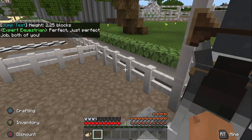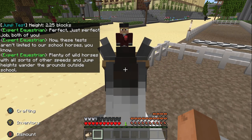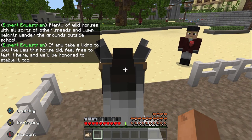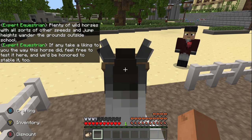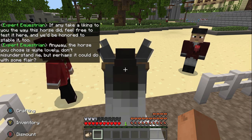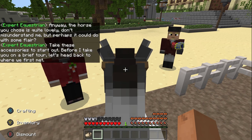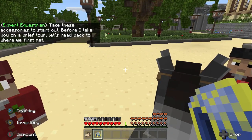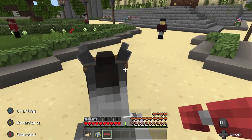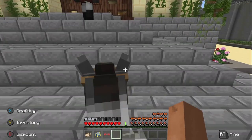NPC: 'Perfect job, both of you. Now these tests aren't limited to our school horses — plenty of wild horses with all sorts of speeds and jump heights wander the grounds outside. If any take a liking to you, feel free to test them here. The horse you chose is quite lovely, but perhaps you could do with some flair. Take these accessories to start.' I refuse to put a bow on him — or her. I can't tell.